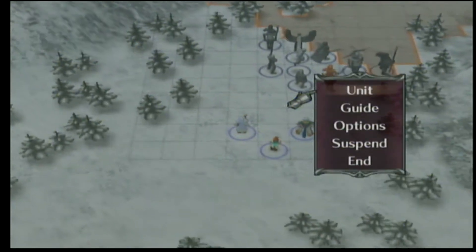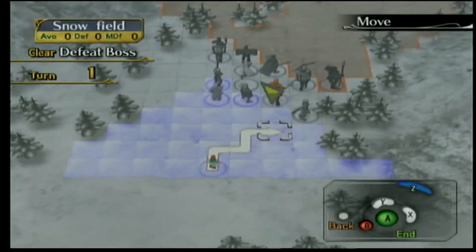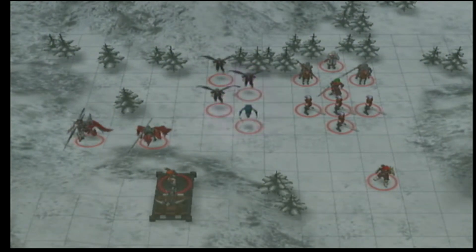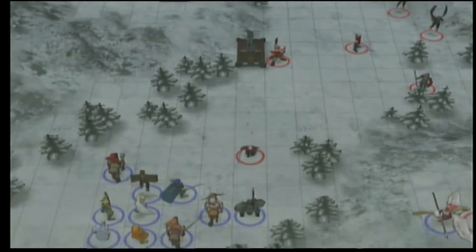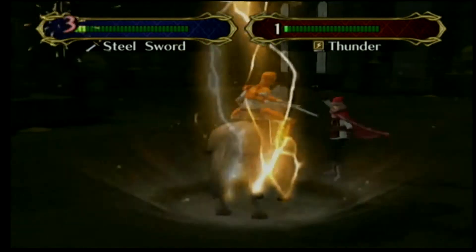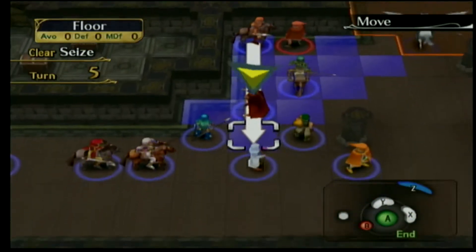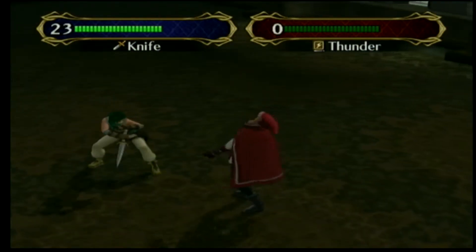Laguz suck in this game. Radiant Dawn handled them way better. Here, the Laguz transformation meter charges and decreases based on the turn rather than by the encounter. The problem comes in the forceful nature of the transformation — when their meter is filled, they immediately transform and can't revert back until it runs out, forcing you to use them on the game's discretion rather than your own. They also can't counter when not transformed, so they're completely useless until they are. Thieves also suck since daggers don't have a weapon proficiency slot, so while I could have used someone else early on, I wanted to use Sothe and it just sucked. To start with he was already a trainee unit, and daggers do such little damage that I had to rely on him having good strength to get any advantage, and that wasn't happening.